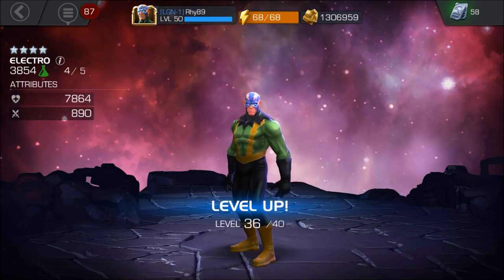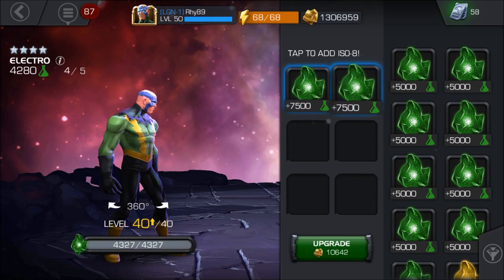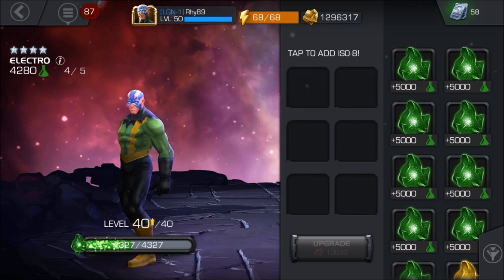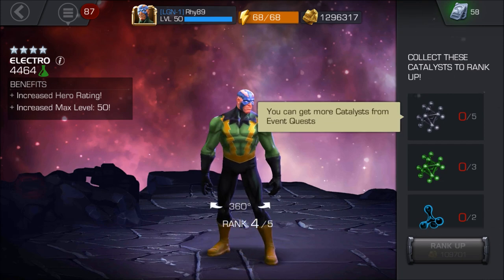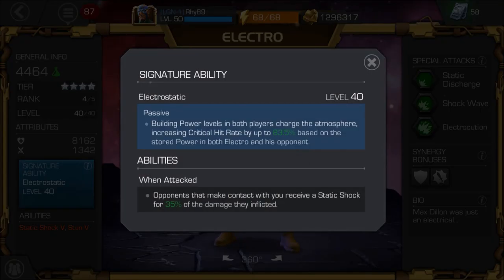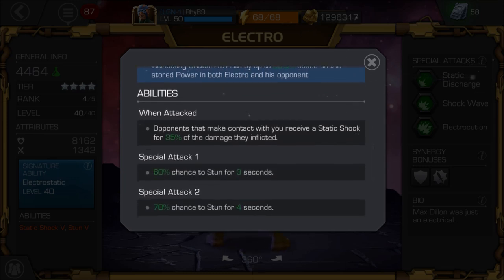All his special attacks have a chance to stun, going from 60% to 70% to 90% for the 3rd special attack. Energy gain increases as well. The 1st special attack has a 60% chance to stun for 3 seconds, the 2nd special attack is 70% chance to stun for 4 seconds, and the 3rd is 90% chance to stun for 4.5 seconds.